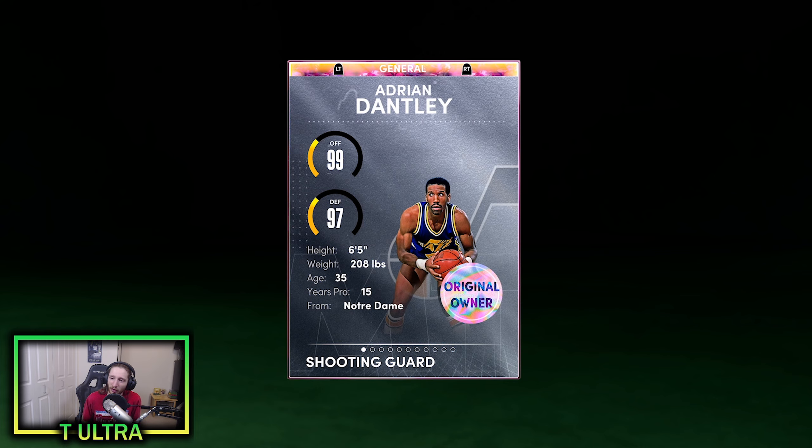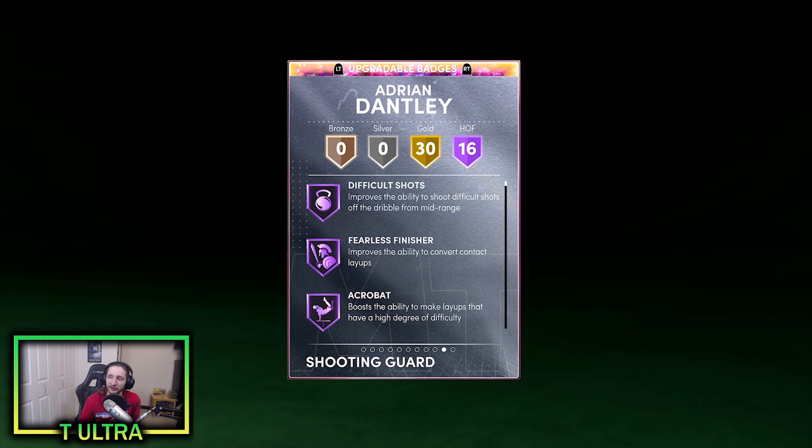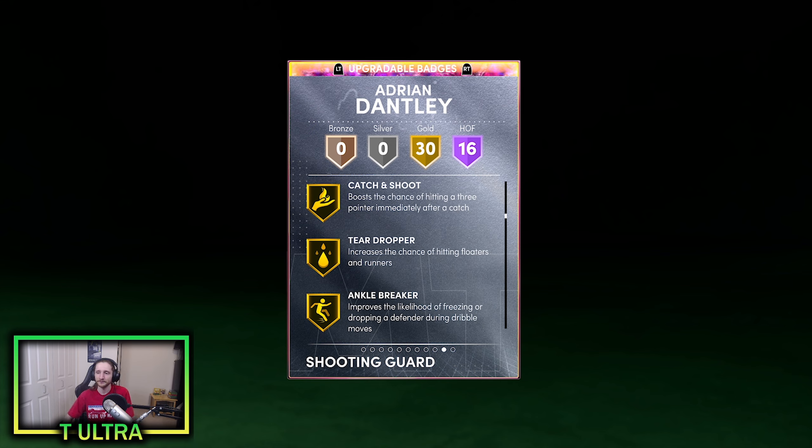97 overall, shooting guard slash small forward. 99 offense, 97 defense, 6'5", 208 pounds. Taking a look at his badges, he's got 16 Hall of Famers and 30 gold badges. He's got difficult shots, fearless finisher, acrobat. Posterizer is a decent one. His Hall of Fame badges aren't crazy — he's got downhill and quick first step, so he has some nice ones. No range extender, no deep threes, nothing like that. No clamps on Hall of Fame.